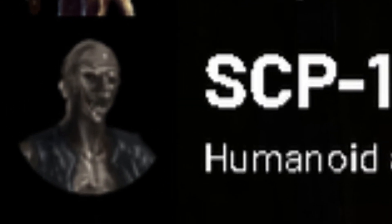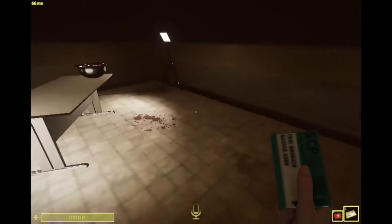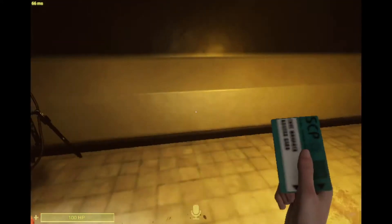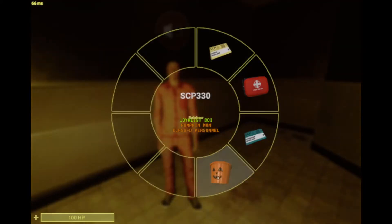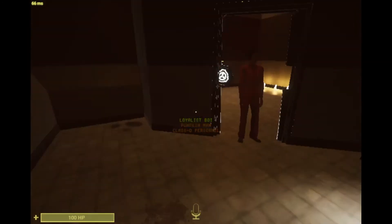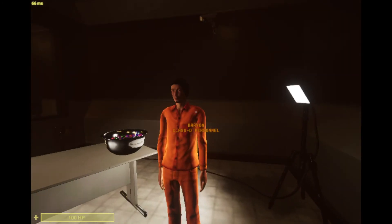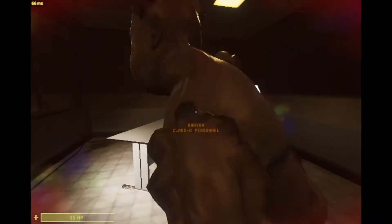SCP-106, the old man, is really OP, but not quite. He has a resistance to bullets, so bullets don't do much damage to him. The micro does do a lot of damage to him, and so do grenades. He can place portals and travel to them. He can be killed in his containment chamber, which requires a Containment Engineer keycard or higher — specifically Containment Engineer, O5, or Facility Manager. To kill him, you need to sacrifice somebody into the femur breaker, and then he'll die.